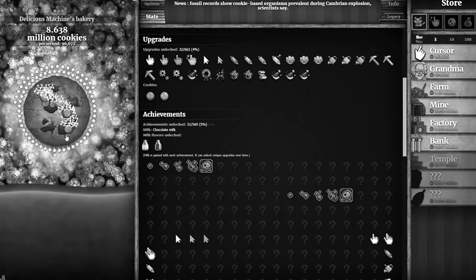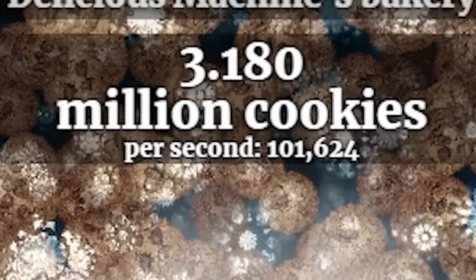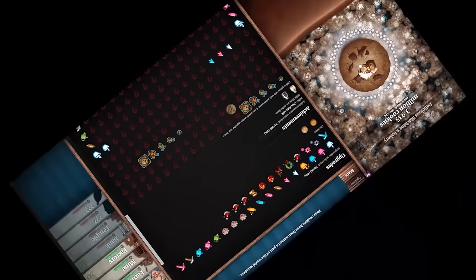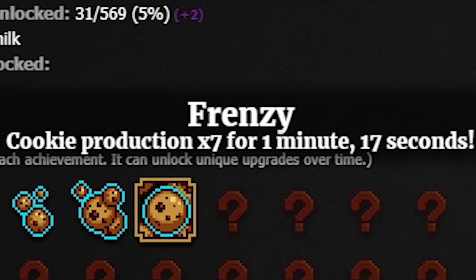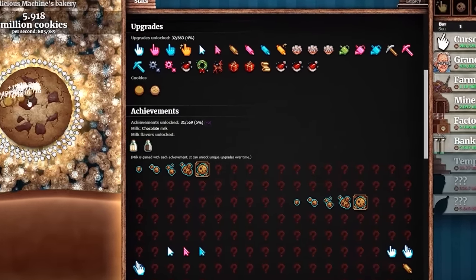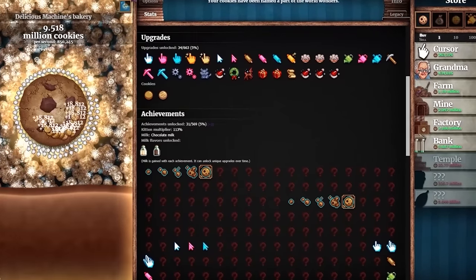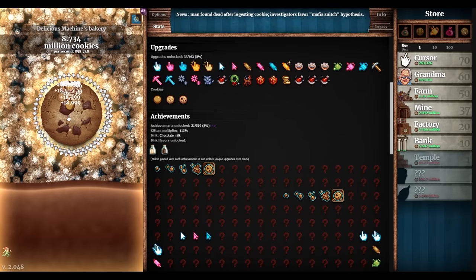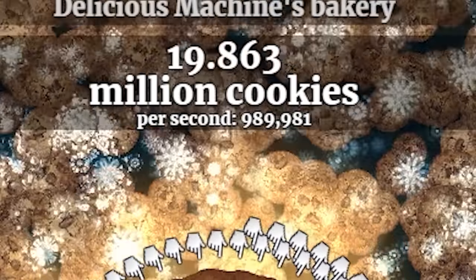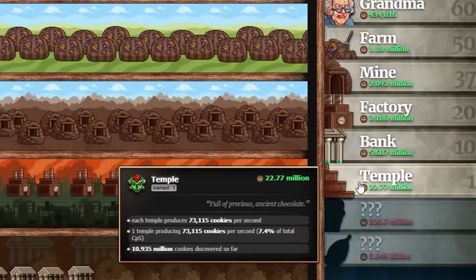Frenzy! Now making 711,000 per second. I want that upgrade — now getting 17,000 every click. Buying more upgrades, whatever they do — they make me stronger. Another cookie brings me up to 989,000 cookies per second, making 21,000 every click. Getting another temple — now at 1 million cookies per second! Actually buying three temples total — that's awesome. Frenzy plus a reindeer giving 51 million cookies — frenzy is now over. At 93 million cookies.